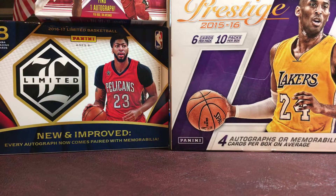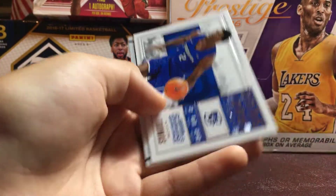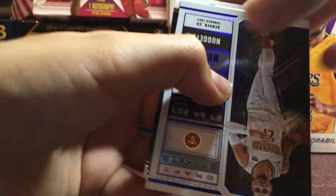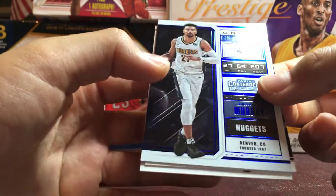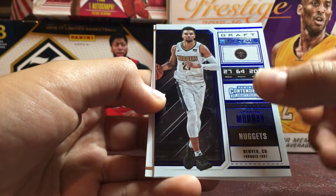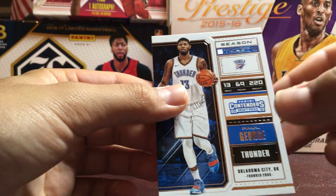And these are all in their original packs that they came in. Paul George, Jaylen Brown, Kyrie Thomas. We got a Blue Foil Parallel of Jamal Murray — it's a nice card, the background's a little holographic too in person. A season ticket of Anthony Davis, and a season ticket of Paul George — this one is the variation.